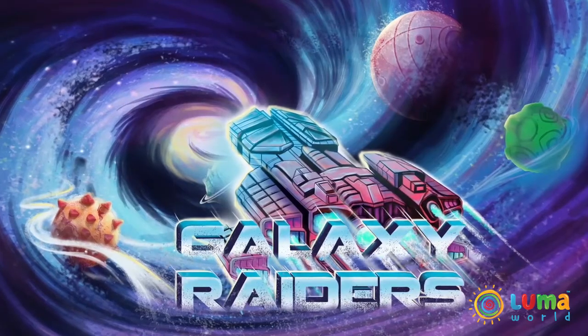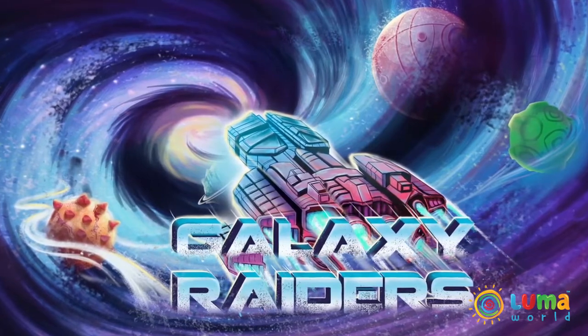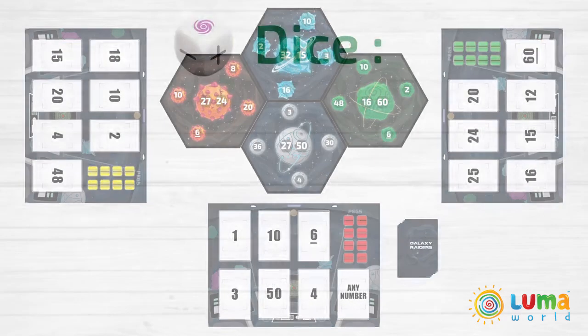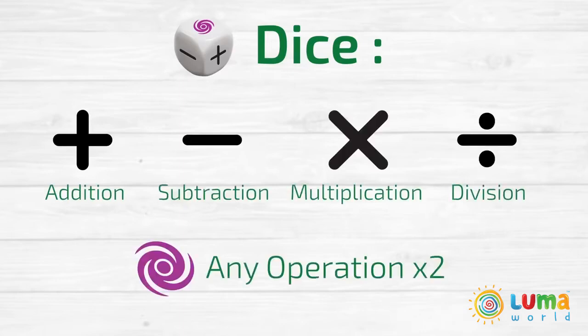In Galaxy Raiders, players are in charge of finding and capturing new planets and moons. All players start with a console mat and eight pegs of one color, and each player gets seven cards. There is a dice with four operations and two any-operation symbols.